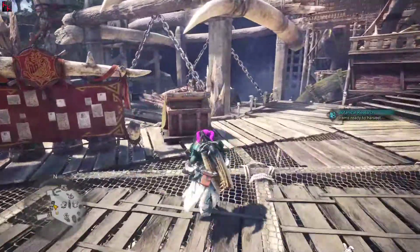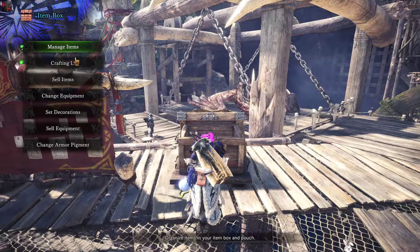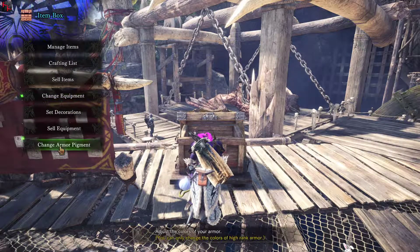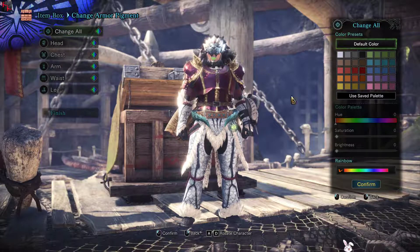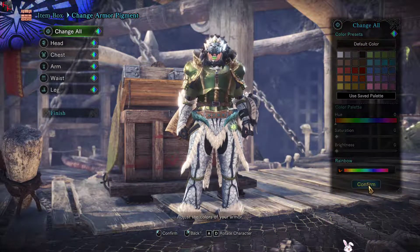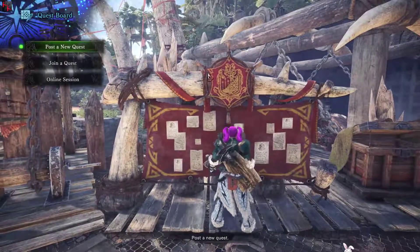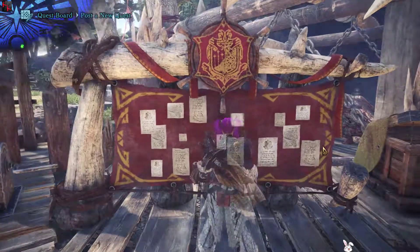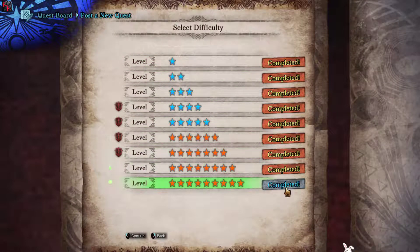We walk over here, and the same thing is available for Palico when you go into your house. You go to change armor pigment, change all, and then right down here you get the rainbow option available. It is because all of the optional quests have been completed.